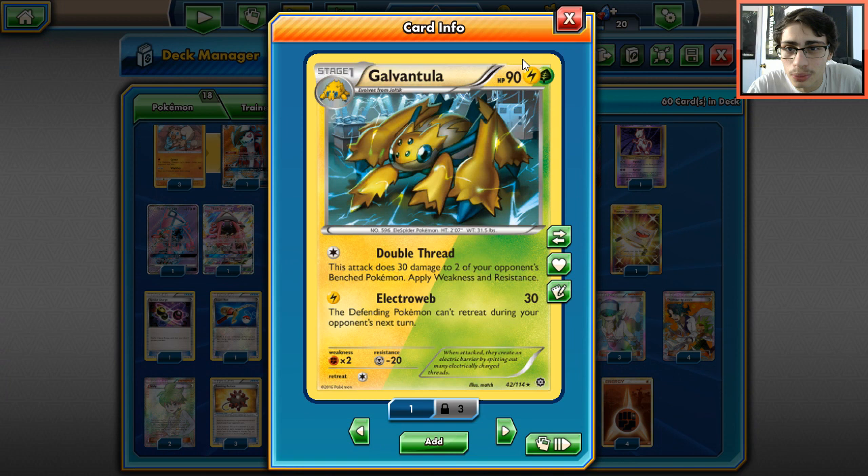Galvantula's Lightning typing isn't great - the only things you really damage are Talonflame's first evolution and you can hit things for 60 which isn't too terrible. We're actually going to be more relying on the Grass typing because Greninja is huge right now. A lot of people are playing it and this deck can donk Greninja very easily.